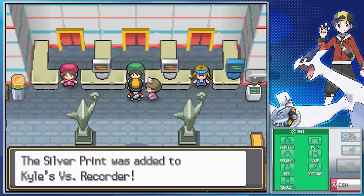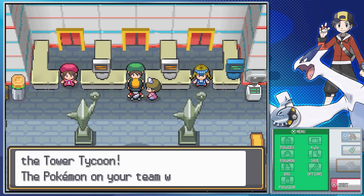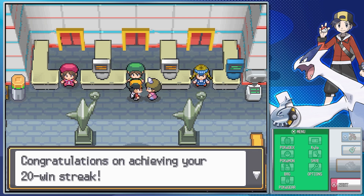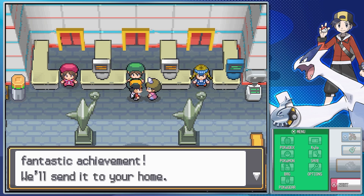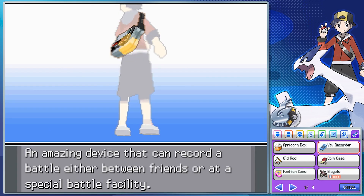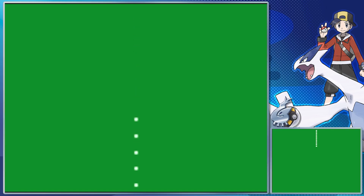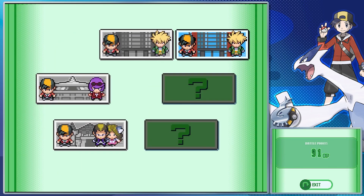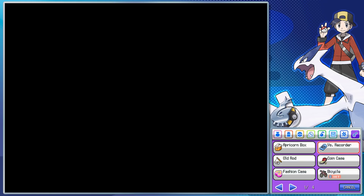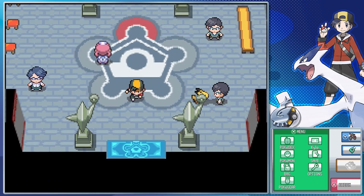You get a silver print for beating Palmer. You also get ribbons for beating certain milestones like the gold and silver print battles. Additionally, for winning 20 battles in a row at the Battle Tower you get a bronze trophy, a silver trophy for 50 consecutive wins, and a gold trophy for 100 — it's just placed in your room at New Bark Town. There's also one other reward for reaching 100 consecutive wins at the Battle Tower, but I'll talk about that in a few videos.